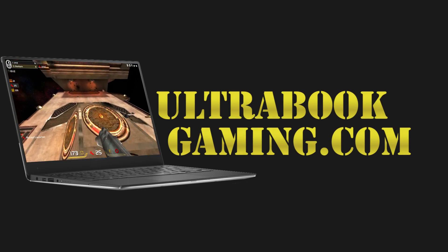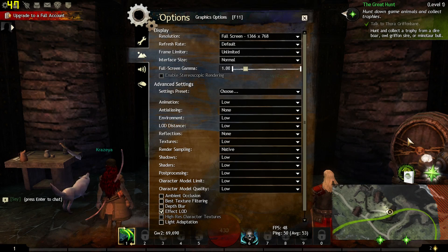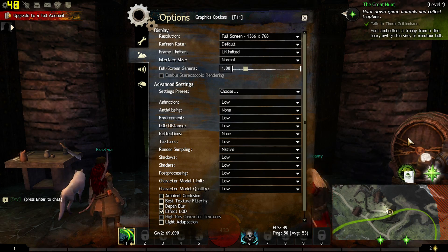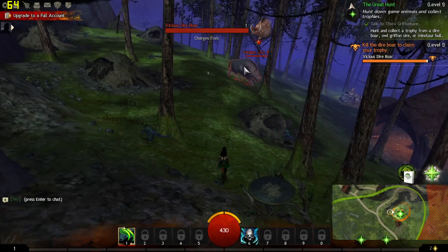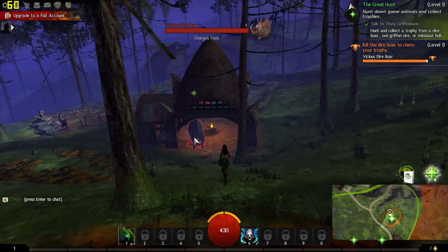Hi, I'm James, and in this video I'm taking a look at Guild Wars 2 running on Intel HD 620 graphics on a Core i3-7100U processor. I'm using the default settings the game loaded up with, which is 1366 by 768 and the auto-detected settings, just playing through this early stage of the game.